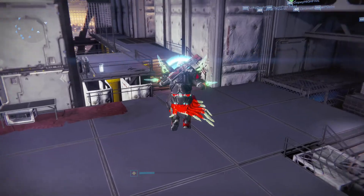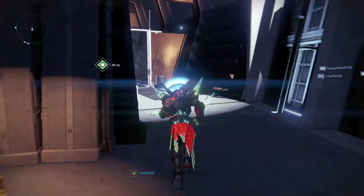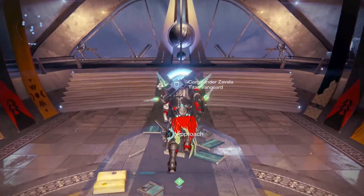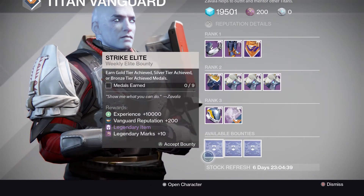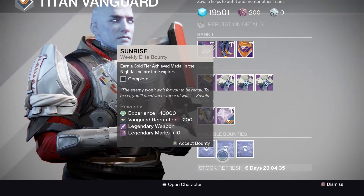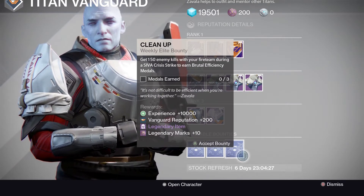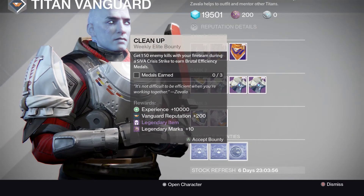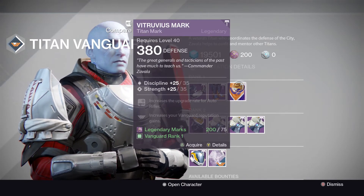Heading to the middle of the Tower - Zavala's weekly bounties: Strike Elite - earn gold, silver, or bronze tier medals, need nine total; Sunrise - the one that gives you the Icebreaker; Cleanup - get 150 enemy kills with your fireteam during the Sea of Crises strike to earn Brutal Efficiency medals, need three total. The Vitruvius Mark for Titans is a 100 max roll with discipline/strength - good roll even if it looks kind of terrible.